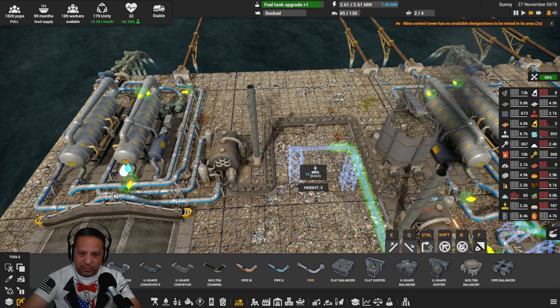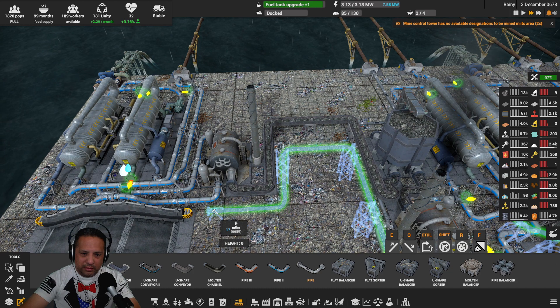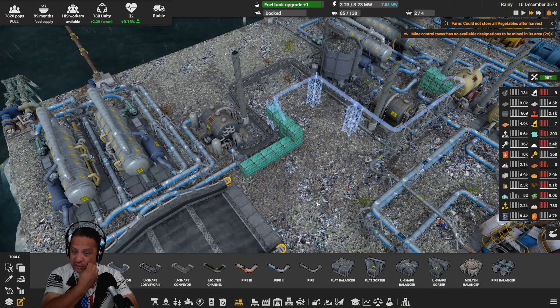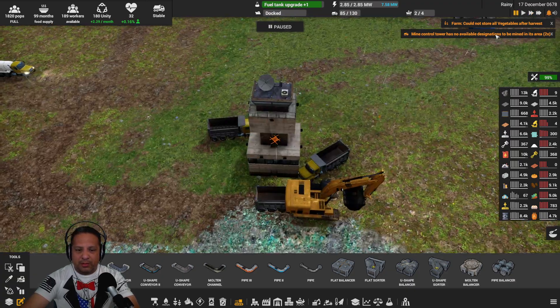I know this looks crazy — I'm trying to make sure that the truck can get to this coal bin still. I only need to pump water into this for a little while, just to get the system primed, just to get the system started. I'll tear that line out of there after. Oh, what happened here?